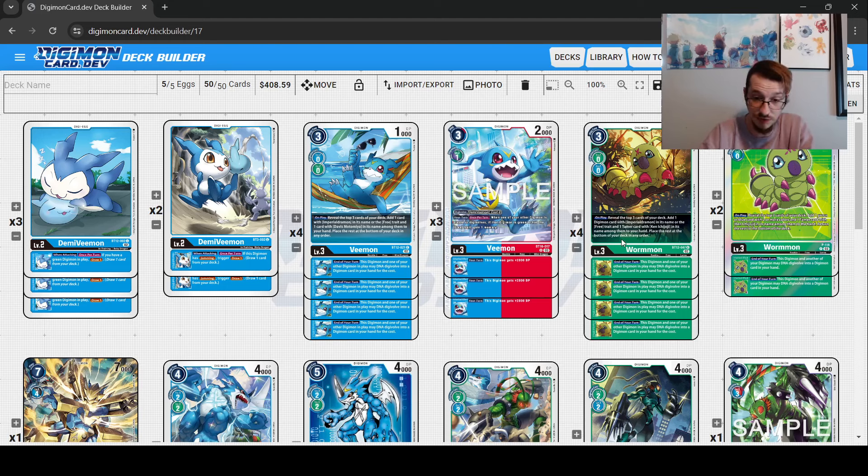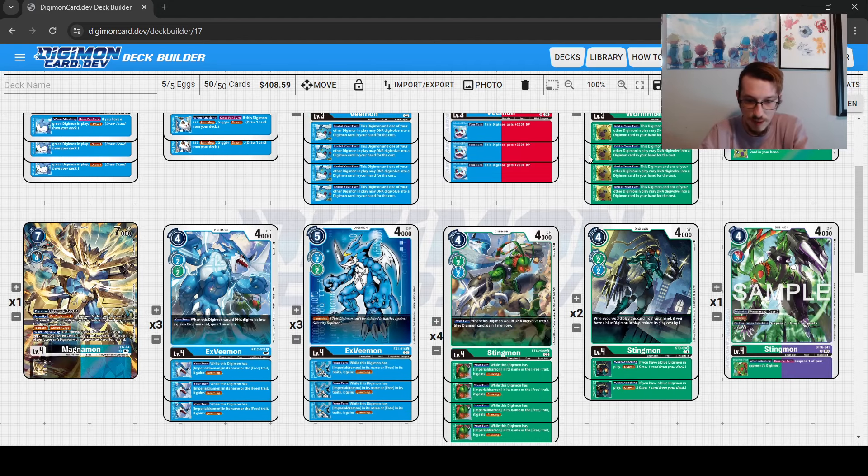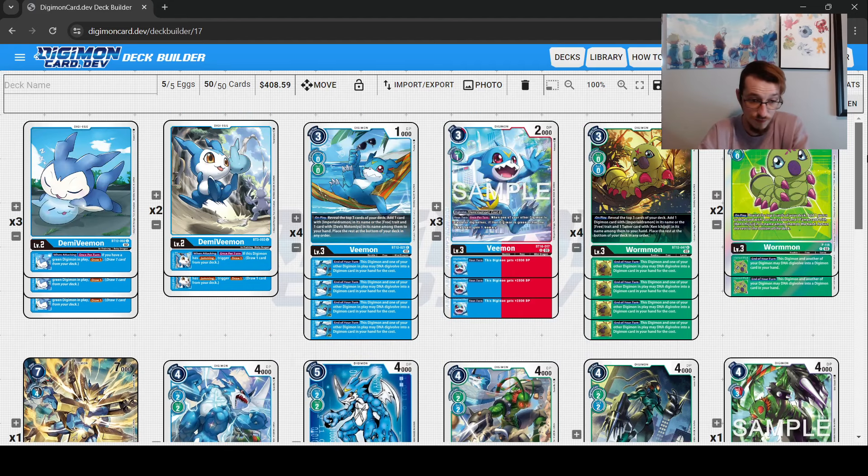Let's get into the cards we are playing. We are playing the Demi Vmon Eggs that let us draw more cards. This is important because you want to refill your hand just in case something happens, to go into a second stack, or so that you see your pieces for your first stack — because this is a combo deck that is very reliant on seeing your pieces. I'm playing three of the one that lets you draw if you have a green Digimon, and two of the one that says if you have Jamming you get to draw a card.